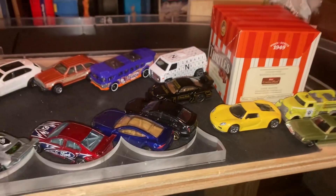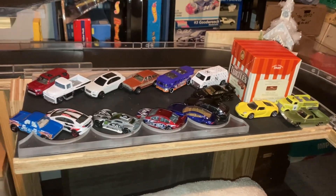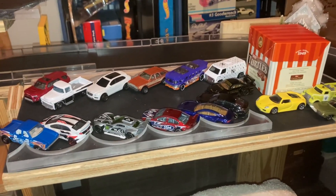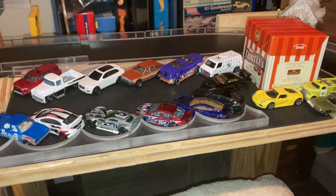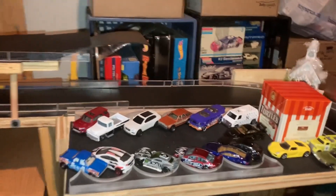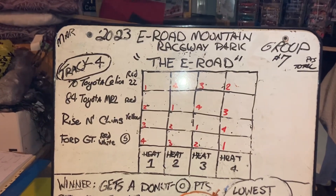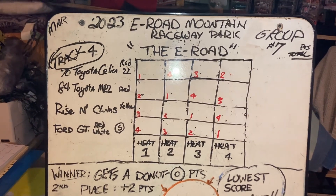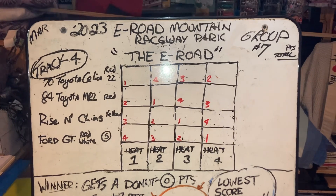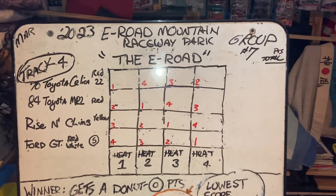Hello everyone, welcome to E-Road Mountain Raceway Park. A whole bunch of new guys just showed up — that turtle's club is full of them. Here at the E-Road: the '70 Toyota Celica in red, '84 Toyota MR2 in red, Rise and Climb in yellow, and the Ford GT40 in red with a white stripe — that's Group Seven on the E-Road at E-Road Mountain Raceway Park.